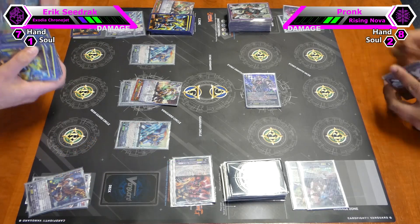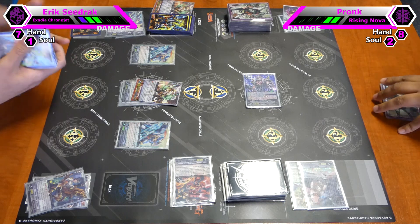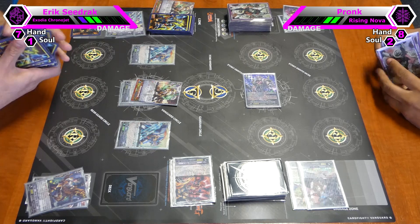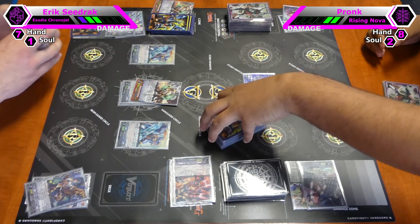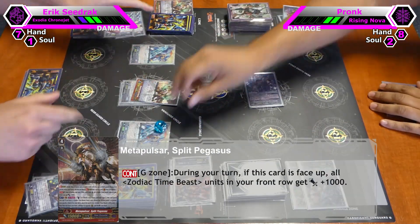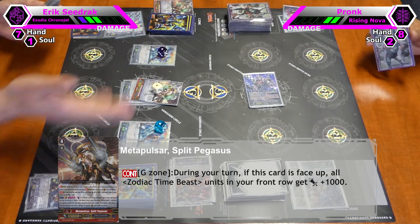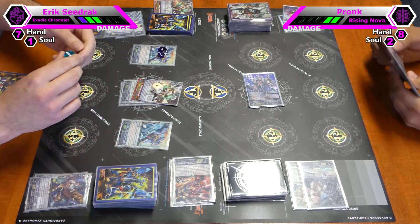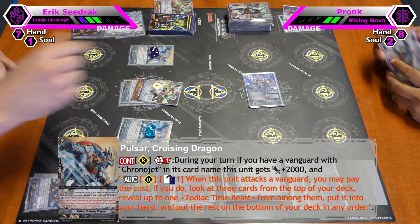I just want to draw a lot of cards because I have a feeling I'm going to be attacked a lot. Split Pegasus G-zone skill: because I have one face up in my G-zone, my entire front row units get plus 1k as long as they're Zodiac Timings. And as soon as they're all Zodiac Timings, these two also get another plus 3k when I have a Chronojet at vanguard. And they gain this on-attack skill — I will explain later.